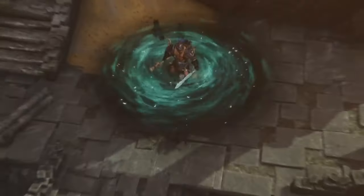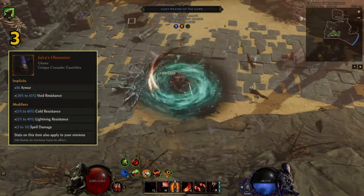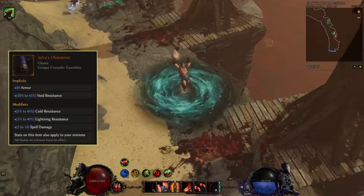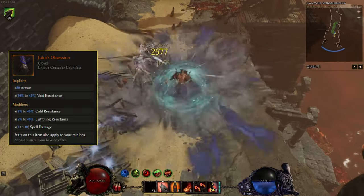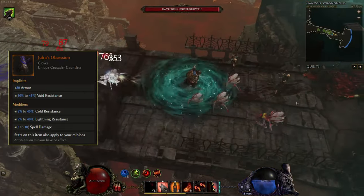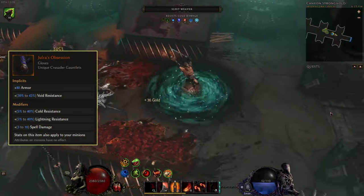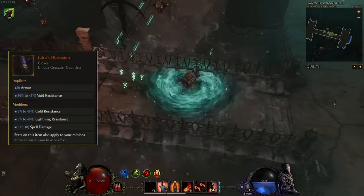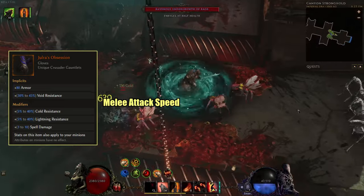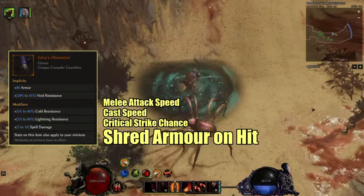At number three we have Eulera's Obsession. These gloves are in high demand for most minion builds, and their stats can also be applied to your minions. The gloves provide various resistances and extra spell damage. The real power comes from legendary potential — the gloves always drop with at least one LP, with a chance of more. Some of the best stats to roll for are attack or cast speed, critical strike chance, and most notably, chance to shred armor on hit.